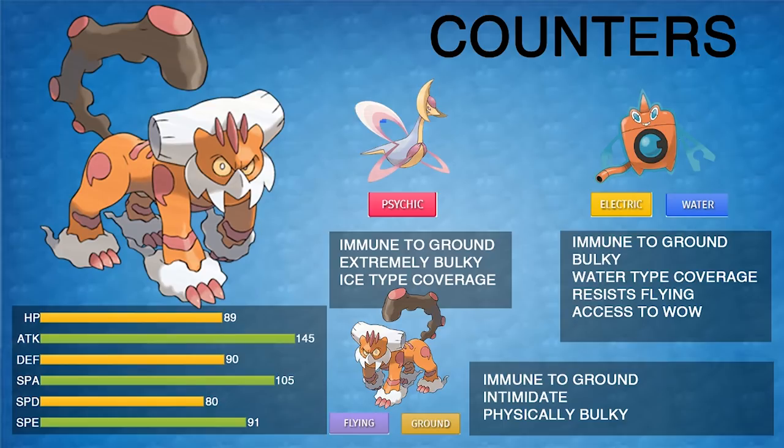Rotom-Wash is probably one of the best counters to Landorus, though Knock Off can be annoying. It's immune to Ground, really bulky, has Water-type coverage to hit Landorus super effectively, and resists Flying. Even if you chip Landorus low enough to KO with Z-Fly versus Cresselia, Rotom makes that much harder because it resists Flying. Will-O-Wisp is great for stopping Landorus — Hydro Pump has imperfect accuracy but halving its Attack with burn really takes away its offensive power.